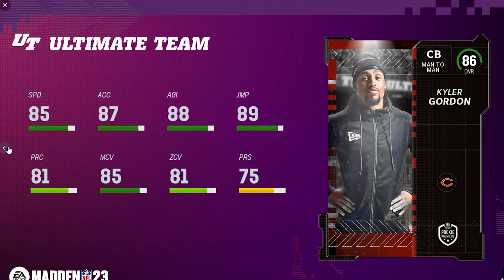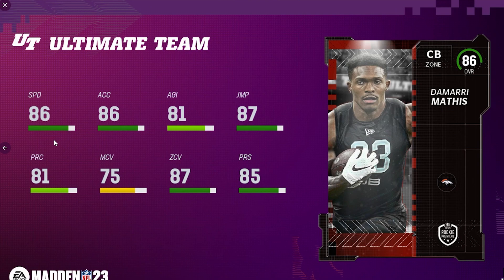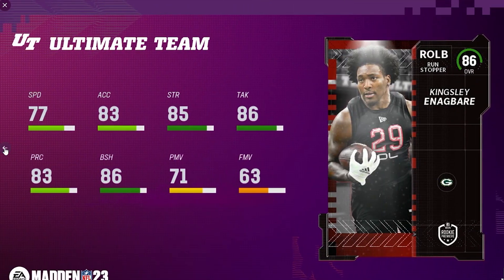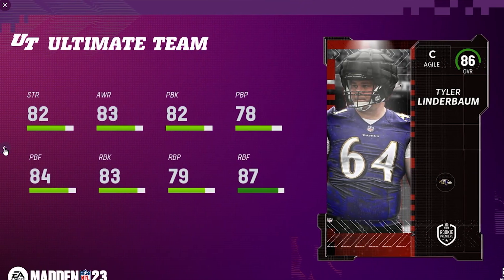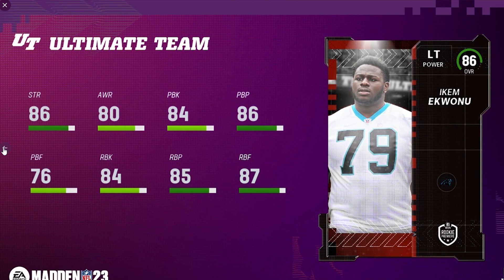Honestly, looking at all of these, I don't think any are really a bad choice — other than maybe the defensive tackles. I am kind of upset with the Aidan Hutchinson card; I think he should have more speed. But yeah, those are all 32 rookie premieres. Let me know in the comments who you guys are going to pick. If you enjoyed this video, leave a like and subscribe — we're going to be covering as much Madden 23 content as we can. About a month away from launch; it can't come soon enough. Peace!